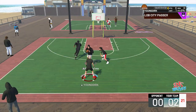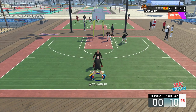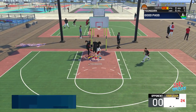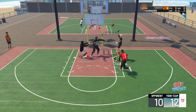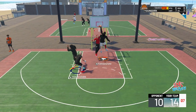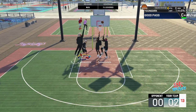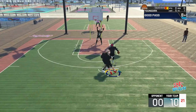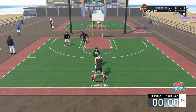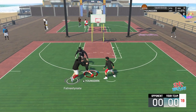Lobs need to be nerfed — Michael Wingeth, if you're watching this, you have to nerf lobs. If your center is the one inbounding the ball, don't worry — pretty much just have him give you the ball, run to the paint, and throw it. You're gonna get it nine out of ten times. The angles are key — watch the video and be patient. Wait for the center to come towards you and then just throw the lob. It's not rocket science.